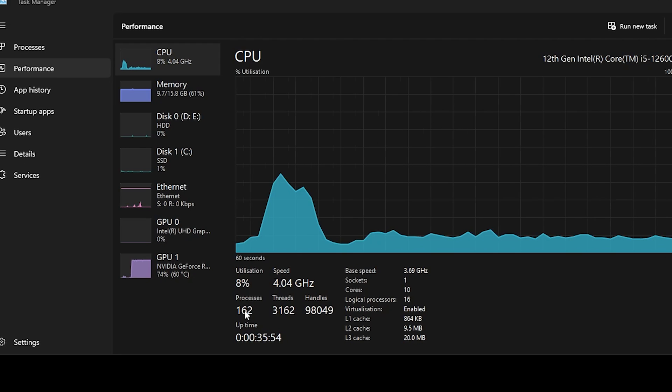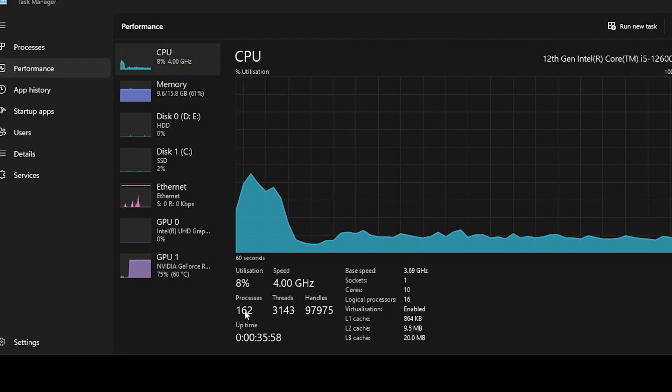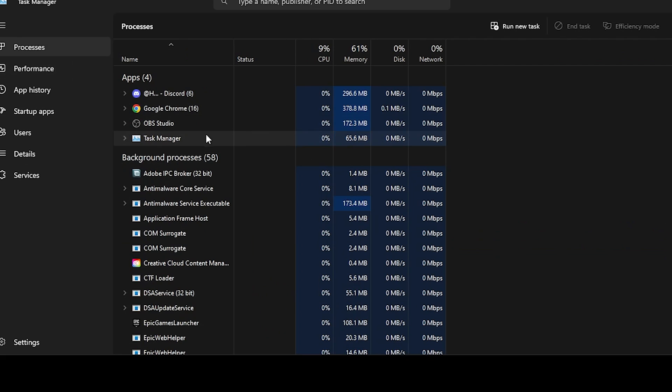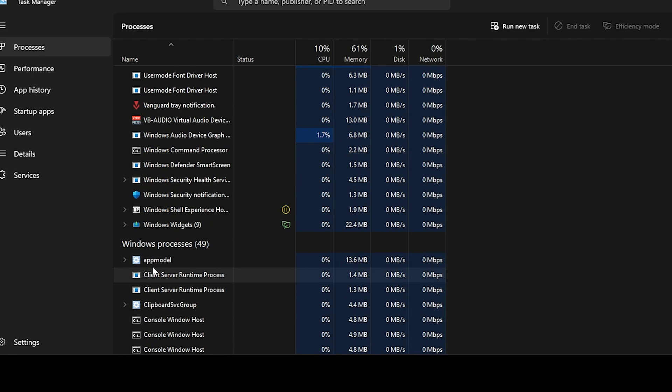Normal people are getting 200 or more processes on Windows, but after doing this optimization you can get way fewer processes on your PC. If you go into the Processes tab, you'll find 4 apps running, 58 background processes, and if you scroll down you'll find 49 Windows processes running right now.